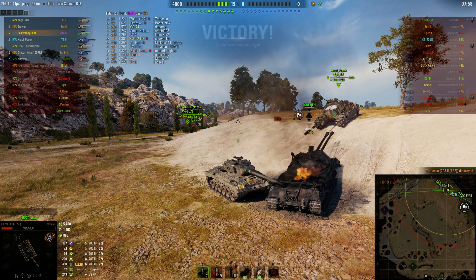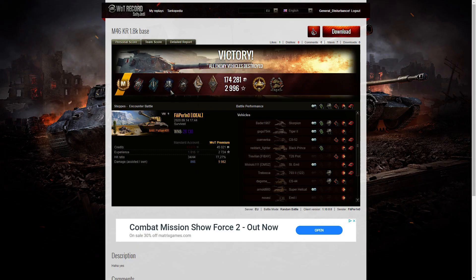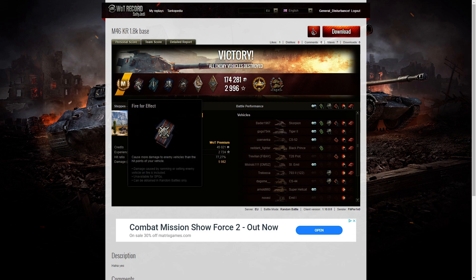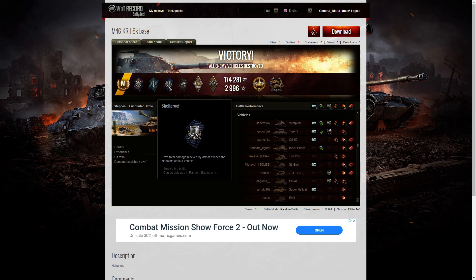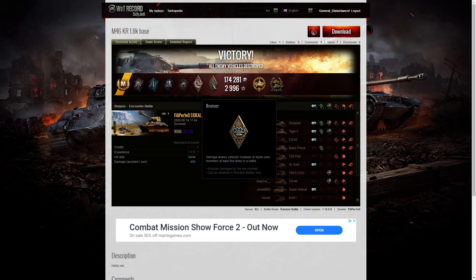I'm so pleased we managed to get this replay after all — that was a great battle. Let's have a look at the end of battle stats. It's an ace tanker for Filiperino in the M46 Pattern KR, the premium Korean Republic one. He managed to get a Fire for Effect for doing more damage than his own hit points, a Fighter badge for getting at least four kills — he got five, one short of a top gun — and a Shell Proof for blocking more damage than his own vehicle's hit points. A Duelist for attacking two tanks that damaged him, and a Hand of God for surviving the battle having received damage from four different enemy tanks.